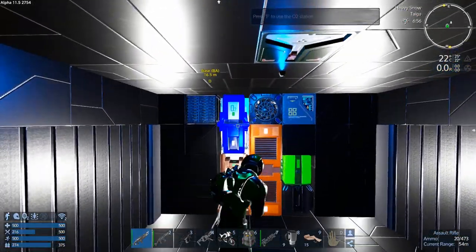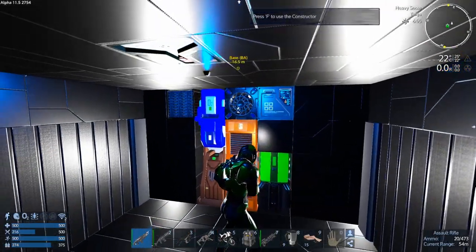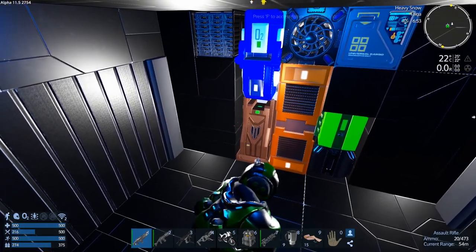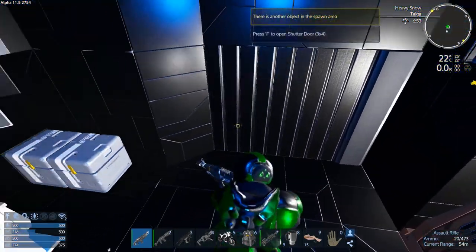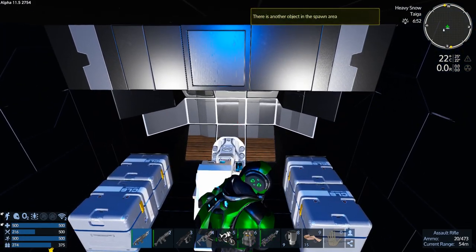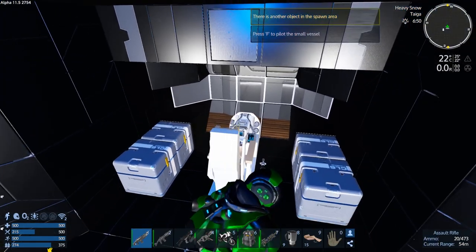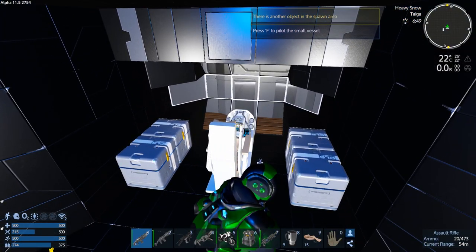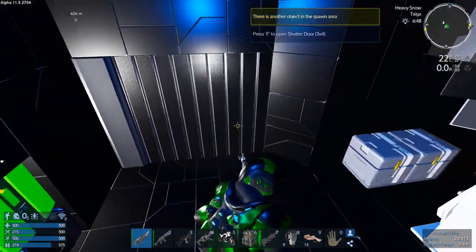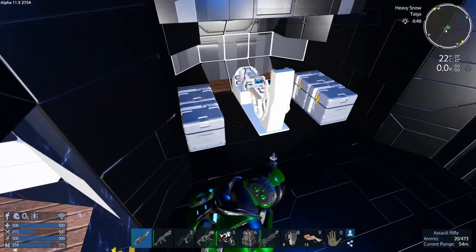It's got pretty much all the amenities that an SV needs. If I stand here I believe I can just spawn my drone - I thought I could just by standing here. Can't do it that way. We can open up the door and I believe I can spawn it now.